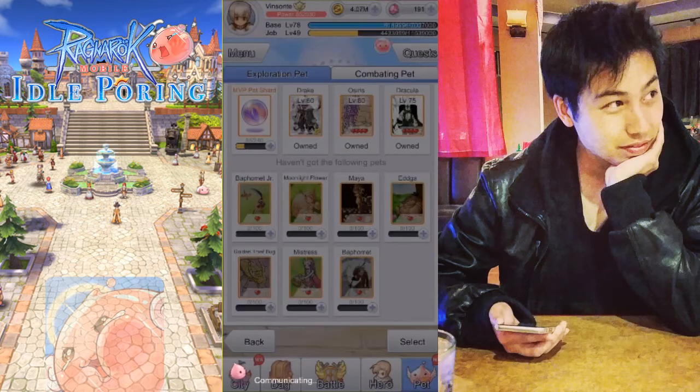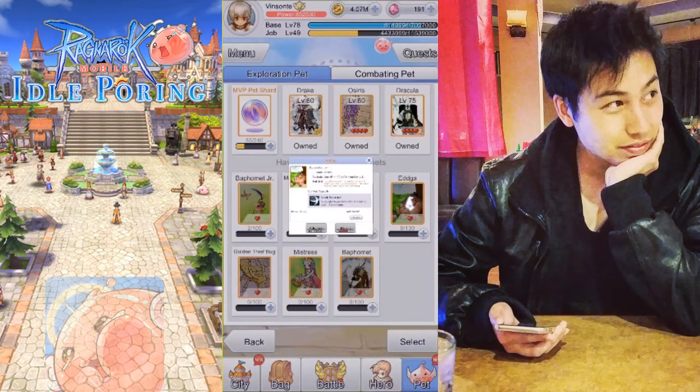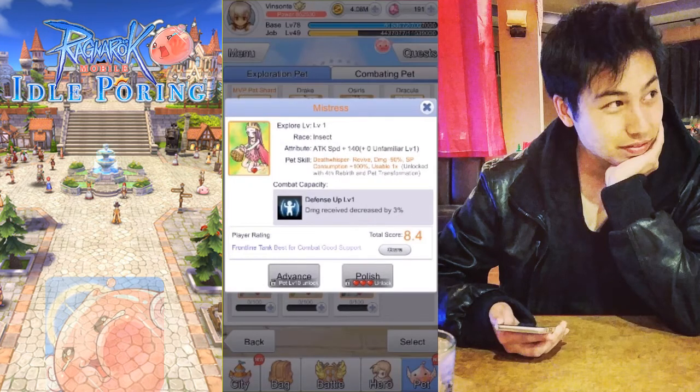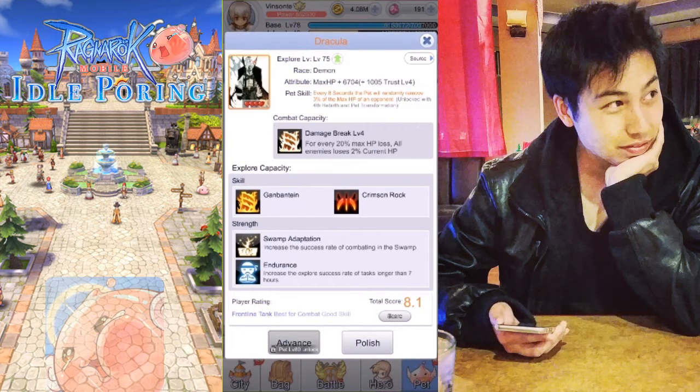Here are some more likely candidates depending on what kind of character you want to build. Since you want to deal more damage and knock out enemies before they rage, you can go with Aga or Baphomet to increase your DPS if you already have Osiris or Maya. If you want to play a more defensive character, go with Mistress since its combat capacity decreases damage taken. Or Dracula if you prefer leeching — once you hit that damage break point, you keep hitting enemies with that effect.